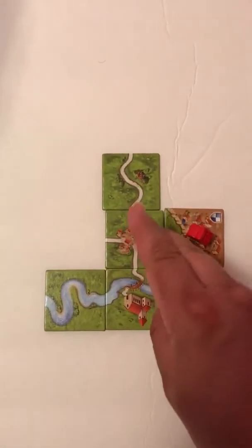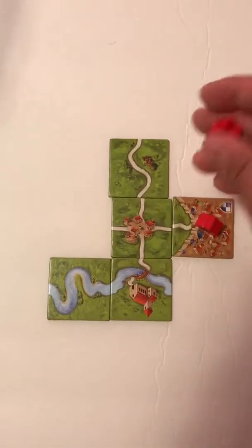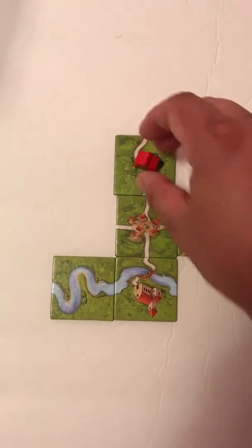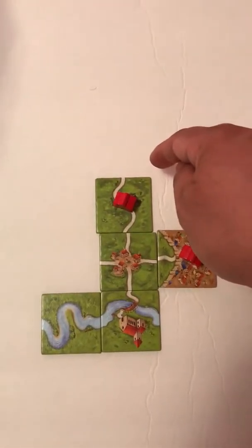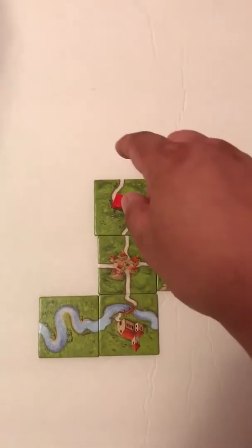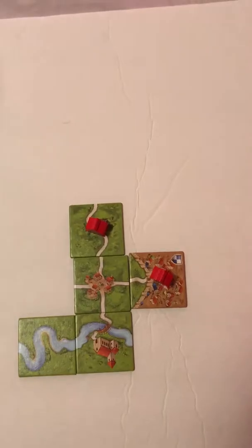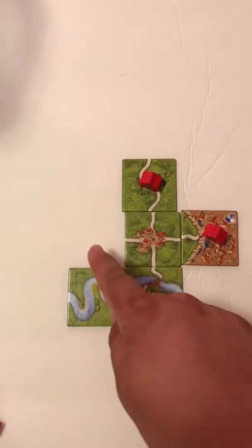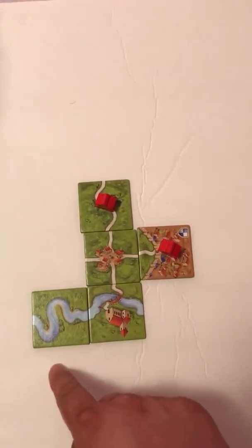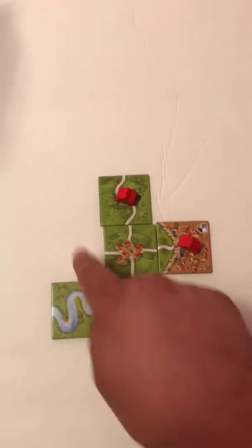Once the city becomes all enclosed by walls, then I score points. Same thing with this road — once this road becomes closed by getting one of these little villages at the end, then I'll score points there. With the monastery, you've got to surround it with tiles — every tile needs to be touching it — and then you score your points there.